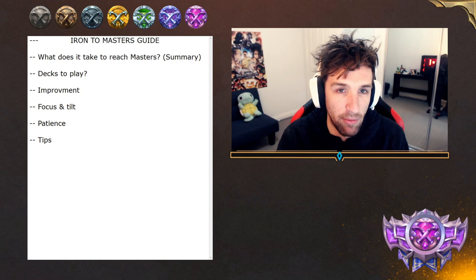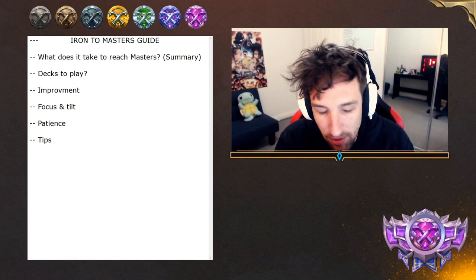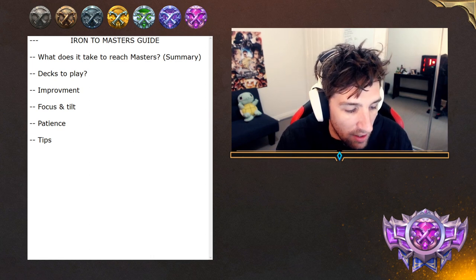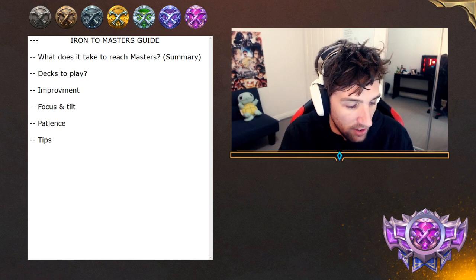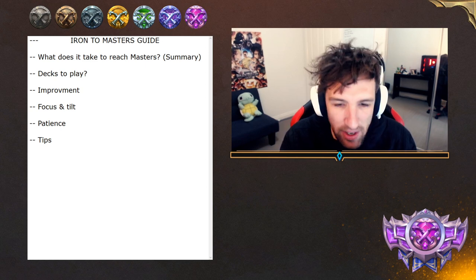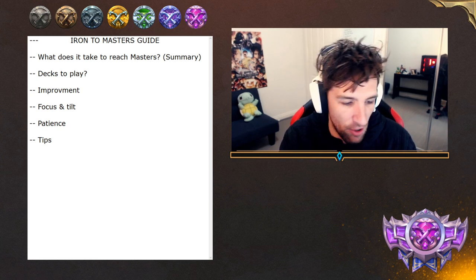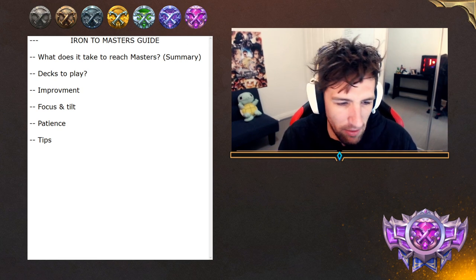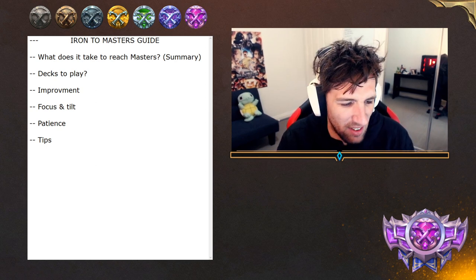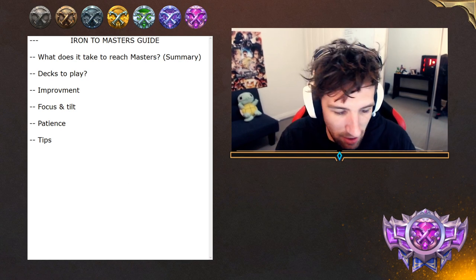Even in a card game we see tilt, and it's quite visible — you'll start to just play your cards carelessly. You'll be like, I'm not even going to play around this card anymore, it doesn't matter. Or you'll assume your opponent has every answer and play way too passive. Or you'll just change decks because you keep facing a deck and think, clearly that's the way to go. These are the kind of attitudes that will start to lead you into a spiral.